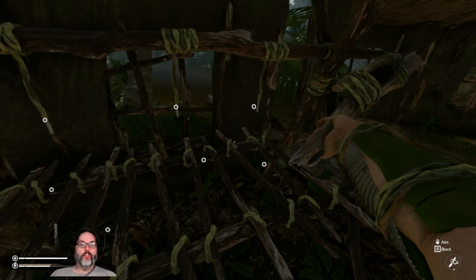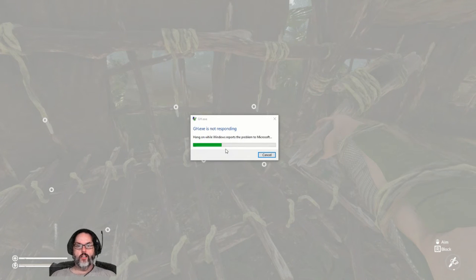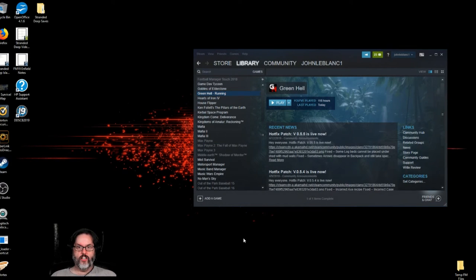We'll see you guys for the real next episode. I'm hitting the escape button — left click — there we go, closing the program. And crash to desktop. So that's for the developer. We'll come back and try to figure out a workaround. Thanks guys, we'll see you.